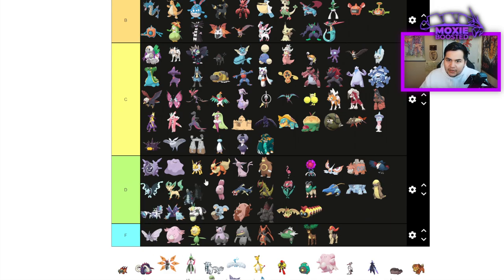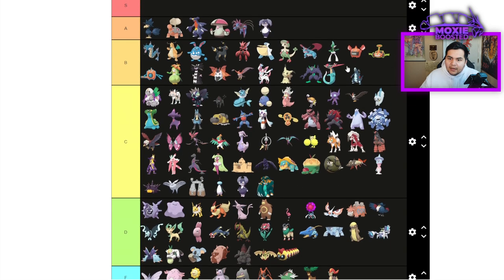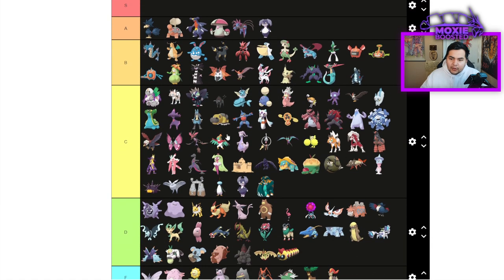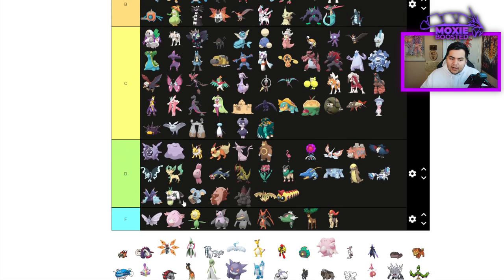This is a hot take, but Baxcalibur is actually B tier — head and shoulders above C tier stuff, but bottom of B tier. I can't put it in C tier — it's a scary Pokemon. Dragon Dance, Icicle Spear, Glaive Rush, you can Tera into whatever type you want, and you're immune to burn. It's a very well thought-out Pokemon.